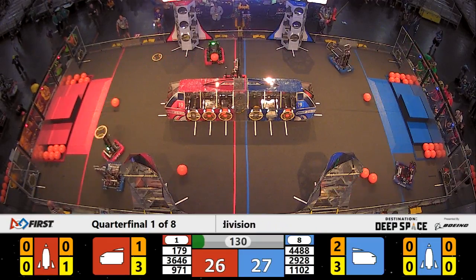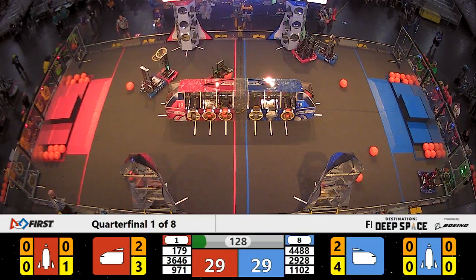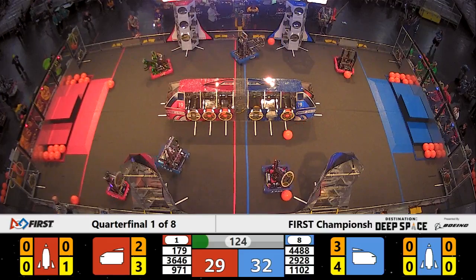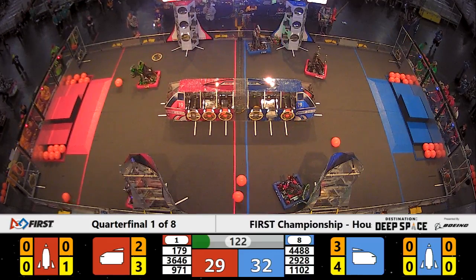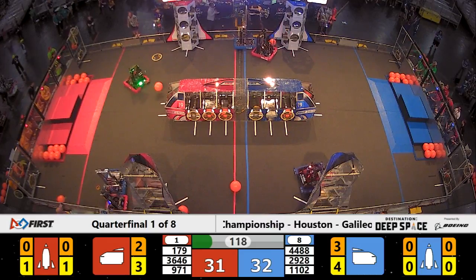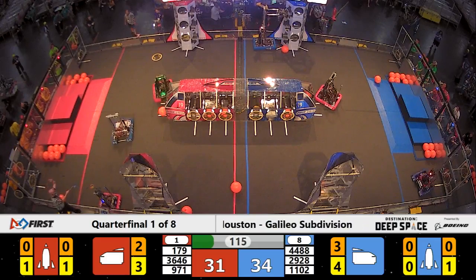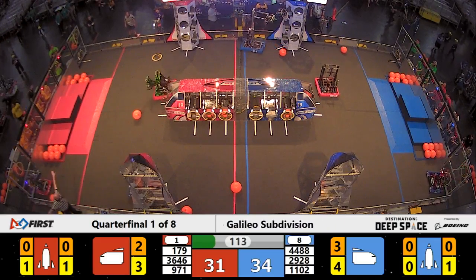24-20, very early lead for your number 1 alliance, your Red Alliance. Team 179 trying to score cargo on the far side of the field — no go. They'll go back to the loading zone, find another piece to load up, and give it another try. Meanwhile, their alliance partners 3646 of Istanbul playing defense against the Blue Alliance.